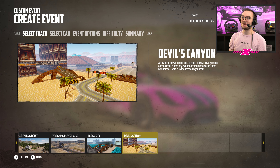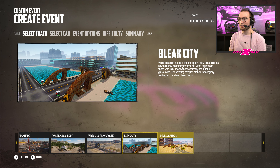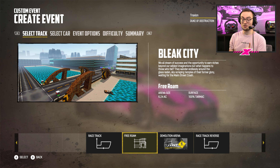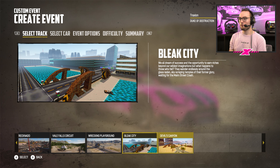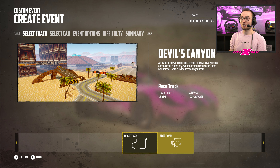The cool thing about these tracks is we basically have the original Carmageddon graphics and styling but put into a modern game on a modern console. I'm playing on PC, so combining modern technology with the old style is going to be so cool. We've got a few different tracks within each location: Bleak City has a racetrack, Free Roam, a demolition arena, and the racetrack in reverse. Devil's Canyon has a Free Roam map and a racetrack.